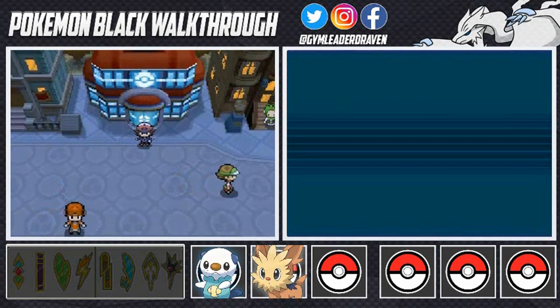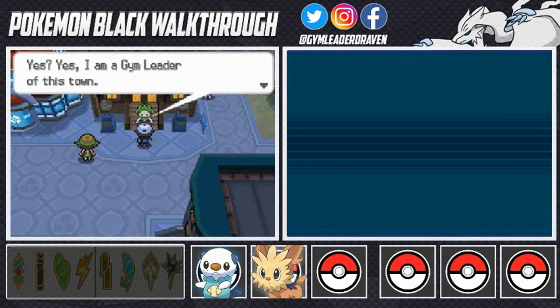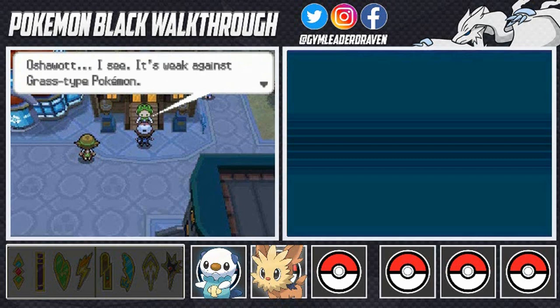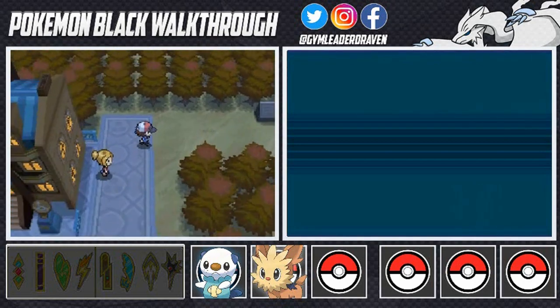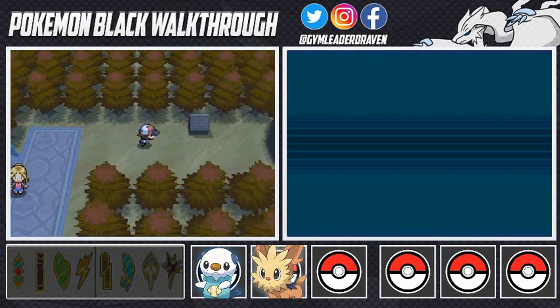The next portion of our challenge: Cilan is waiting for us. He confirms he's the gym leader and asks what my first Pokemon was — Oshawott. He says it's weak against Grass types and recommends I train in the Dream Yard before challenging the gym. So we can't battle the gym leader yet — that'll be next episode. For now we're heading to the Dream Yard as suggested.